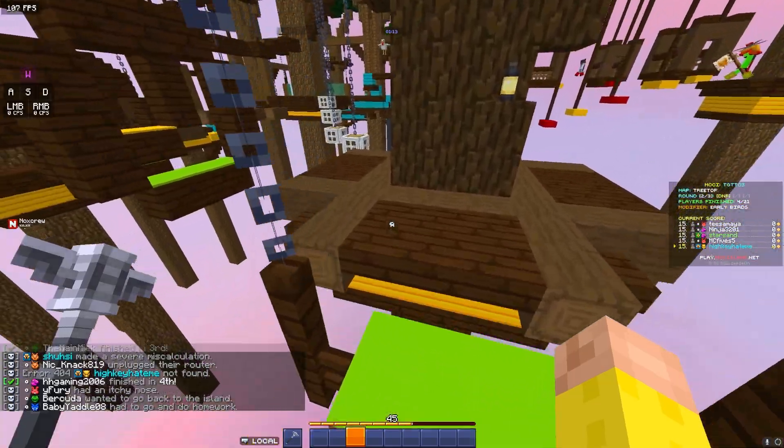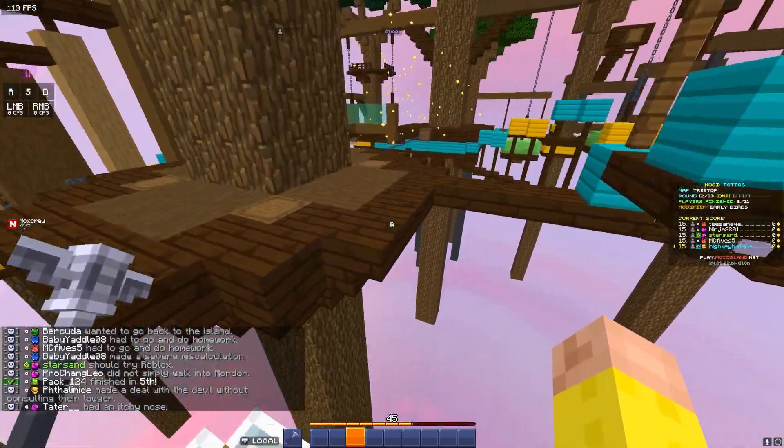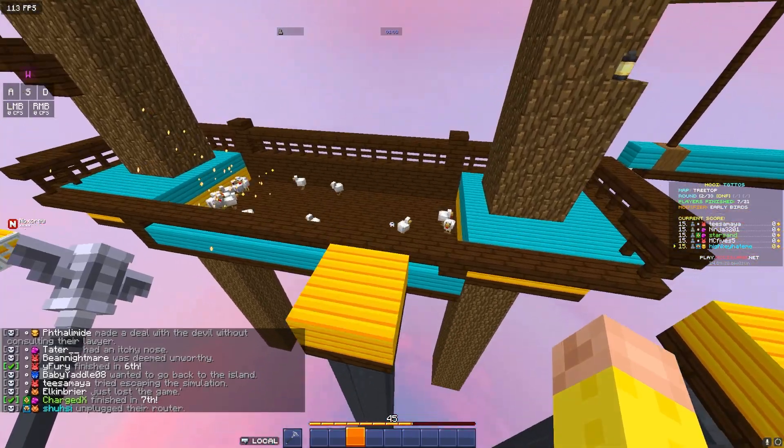Treetop: there's one route, and you'll have to hope you don't get punched off, because it's very busy being the fastest. At the starter section, just run down — it's easier than jumping — then follow the route. Even if you get punched off, go back to this same route. It will always be the fastest, and it's quite easy.